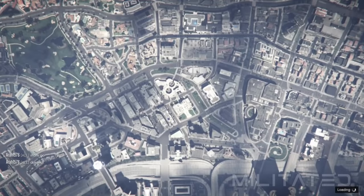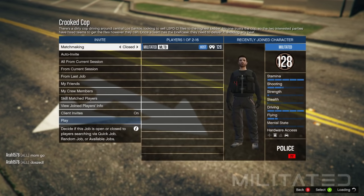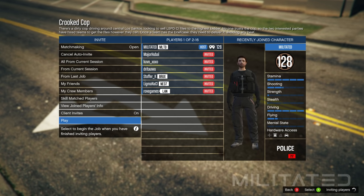When you get to the mission settings screen, go down to where it says clothing and make sure it's set to player owned — that is very important. Go down to confirm settings and invite someone. You can use auto invite to get a random person, or use a friend. Alternatively you can join the Militated Discord server — the invite link is in the description — and find someone to help you there.